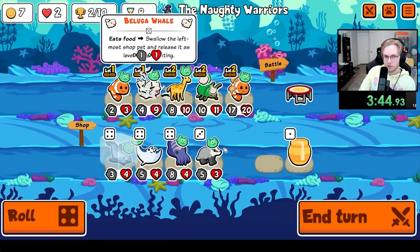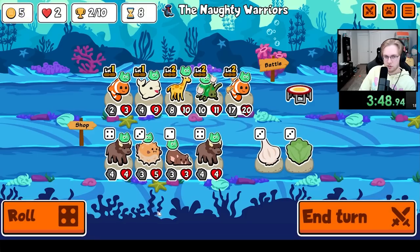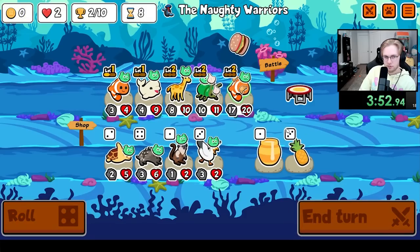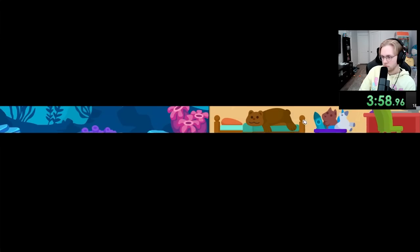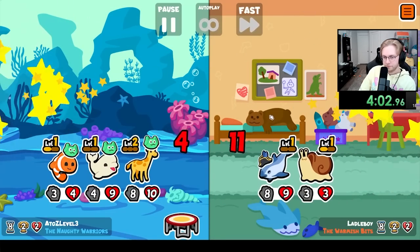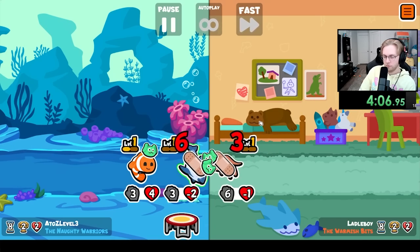We'll just do that. And then we'll need... Niala. Or just beluga into octopus — that's probably good as well.